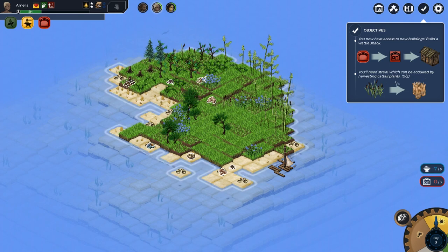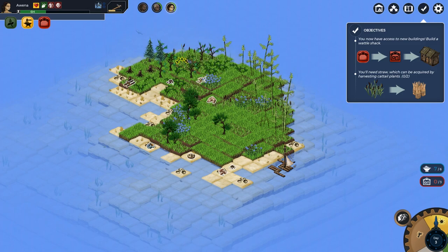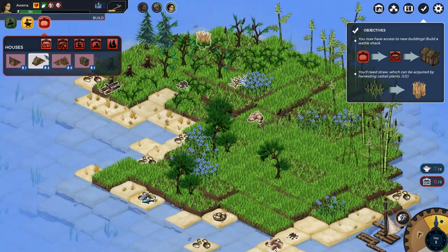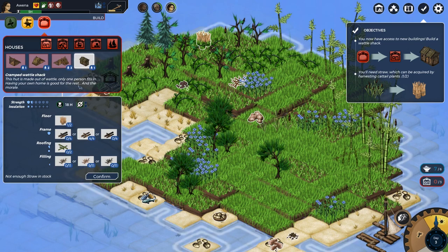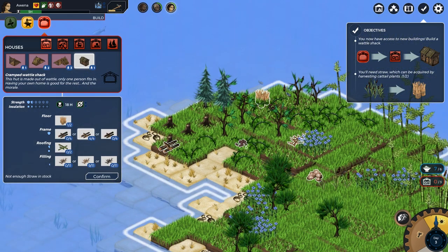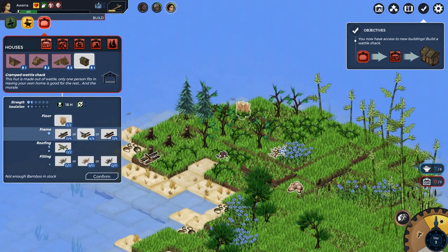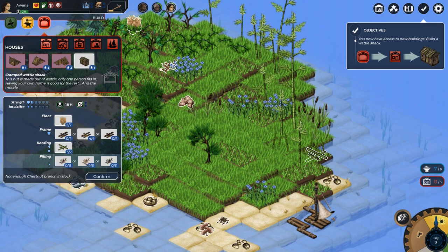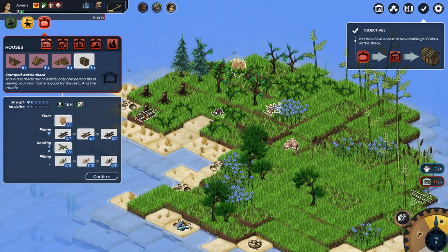Build a waddle shack - you'll need straw, which can be acquired by harvesting cattail plants. Oh there they are, back there - cattail plants. I need to zoom in - the zoom makes me a little bit dizzy. I'm not sure how much straw we need. Looking at the shelter options: small shelter, medium shelter, large shelter, cramped waddle shack for one person. We need two straw. We've got enough wood. We also need two more fir branches. How long is this going to take? 18 hours - oh my goodness gracious.